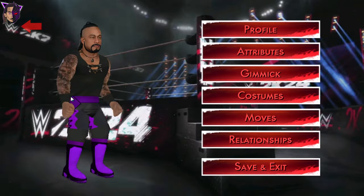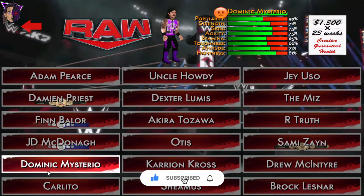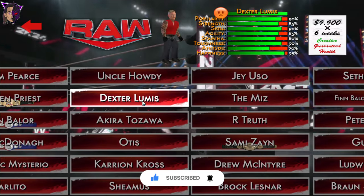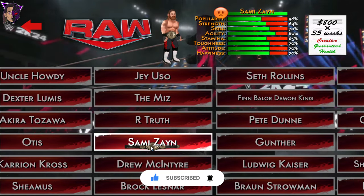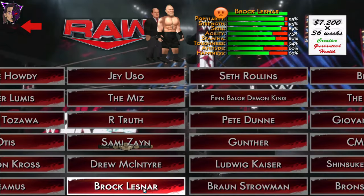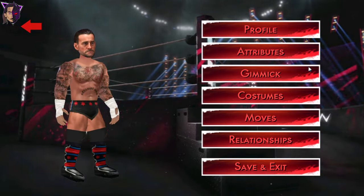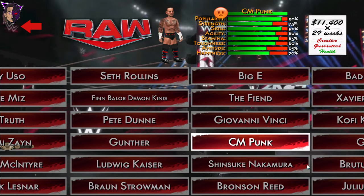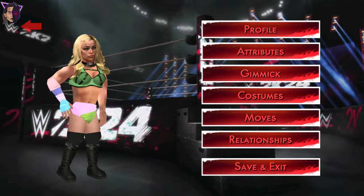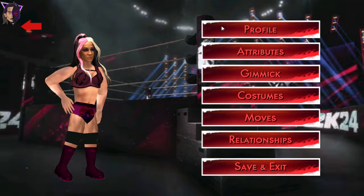Damian Priest as the World Heavyweight Champion, Finn Balor and JD McDonagh as the Tag Team Champions, and Dominik Mysterio with his mustache. I will update the Wyatt Sicks in the next update. Also Sami Zayn as the Intercontinental Champion, updated Drew McIntyre's face texture, Brock Lesnar's new face and body texture, CM Punk's new attire and new model from WWE 2K24, Becky Lynch's new face texture, Asuka's new face paint, Liv Morgan's new attire, Rhea Ripley's new attire, and Dakota Kai.